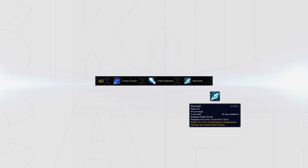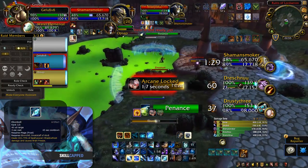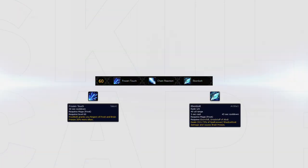This tier is a pretty mixed bag. Ebonbolt seems like a decent choice as it provides the ability to burst more often in comps like RMP with the on-demand Flurry proc. Bear in mind that one of the strengths of Ebonbolt previously — being Dual School — has been removed, so it's no longer a global you can use when locked down on Frost. Frozen Touch can be a great option in games where you can free cast, allowing you to generate more Flurries and Fingers of Frost.